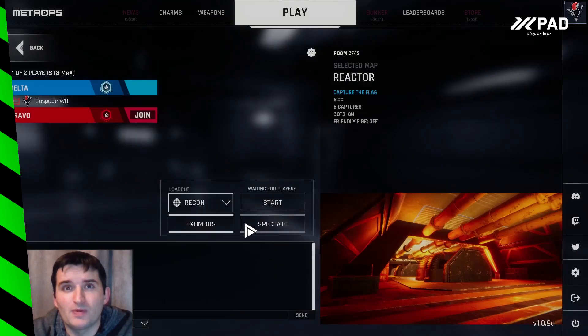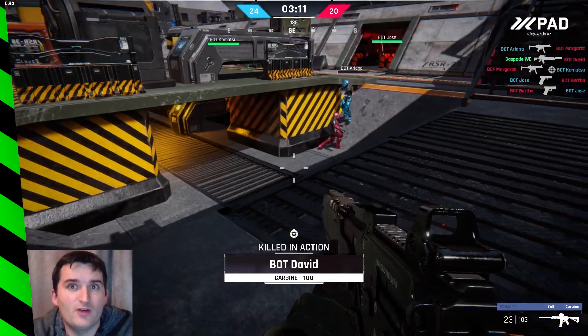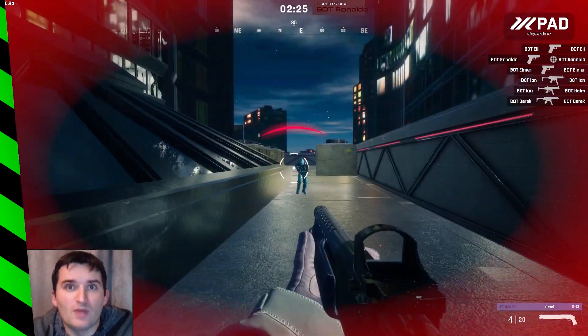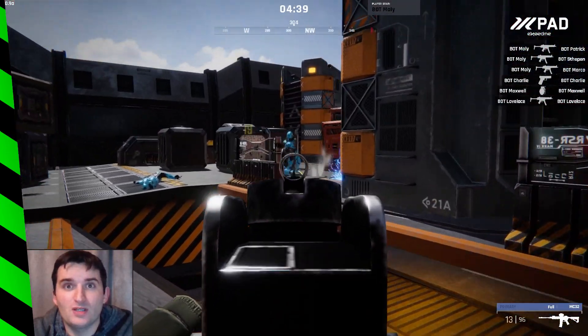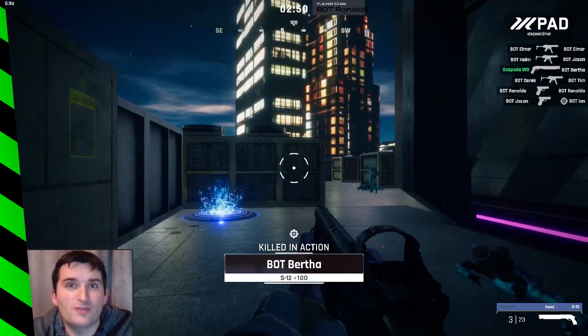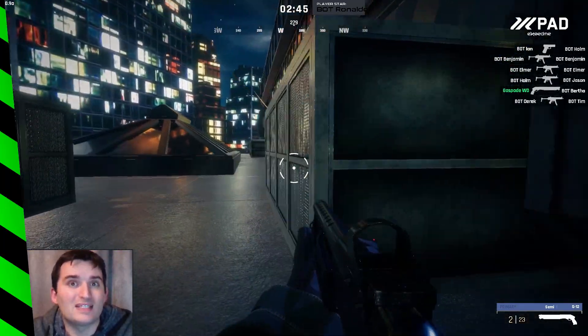Once you pick your game type it's onto your weapon loadout. You can select assault with a rapid fire rifle, recon which gives you a sniper rifle, engineer which allows you to use the shotgun, or medic which gives you a submachine gun. Each of these loadouts offer something slightly different which means that you have to work together as a team to create a tactical unit.